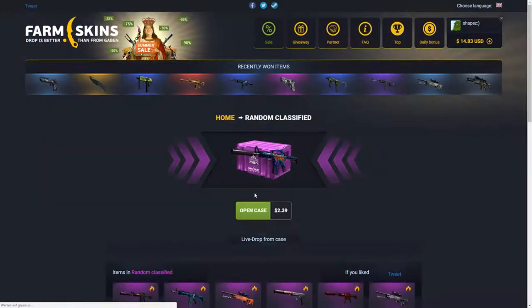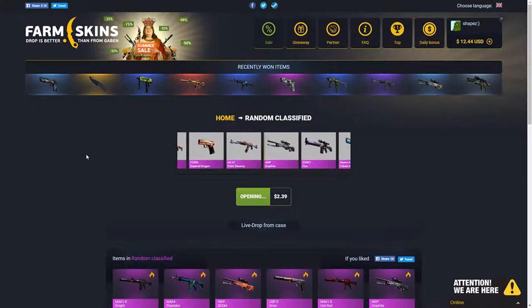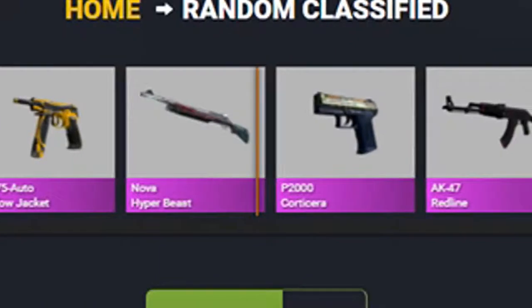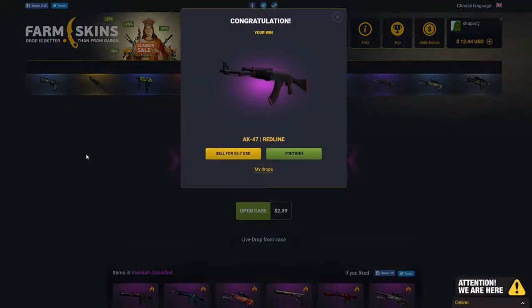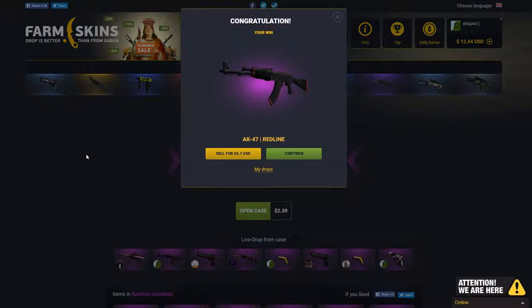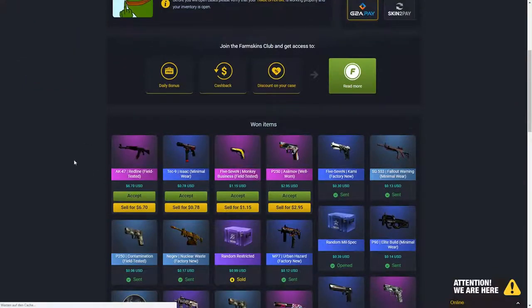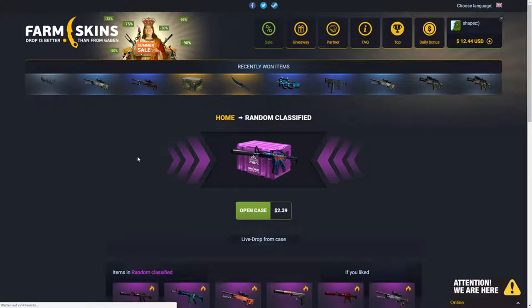Let's go with the random classified again. It's the last 40 cents spent — come on, let's break at least even. Seven dollars out of eight — three-point-four dollar cases, pretty good. Nice, so we've made a lot of profit right now.